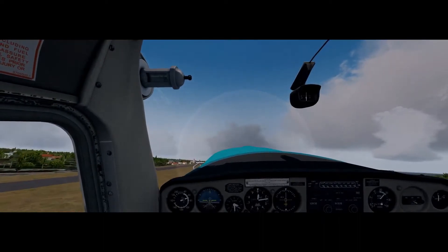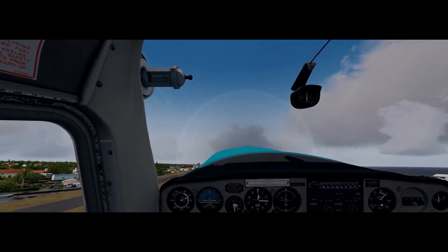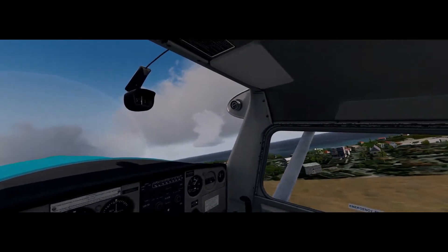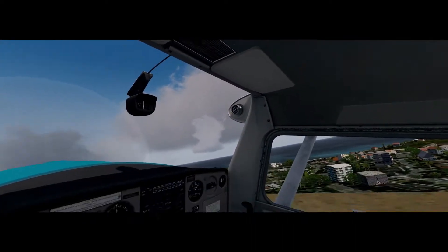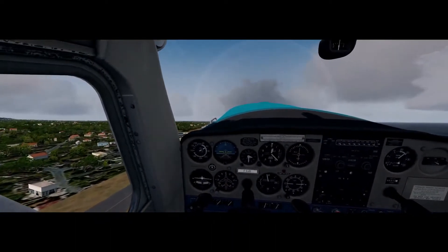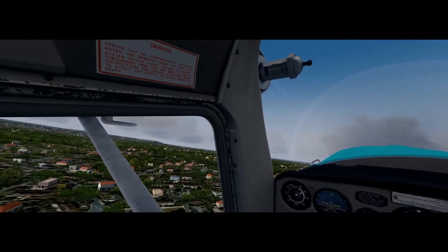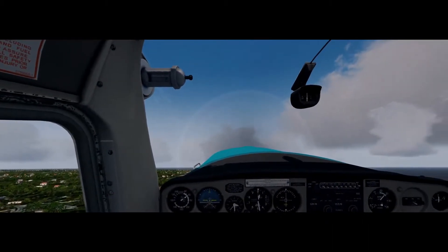Oh, we've got a jet over there. Looking out over there we've got lovely blue sea water, and there is the island with FS Global sorting out the terrain mesh for us.